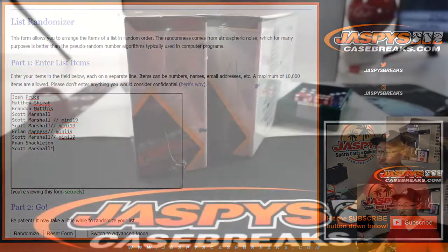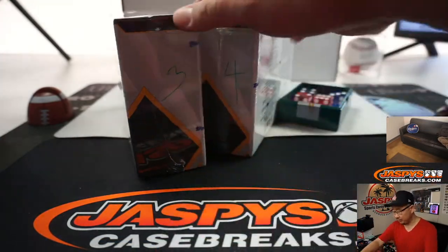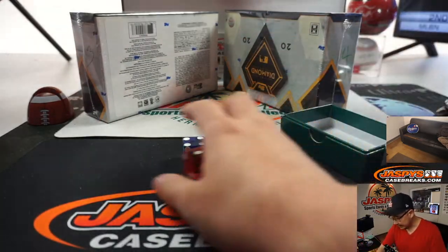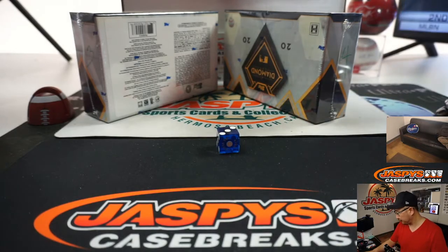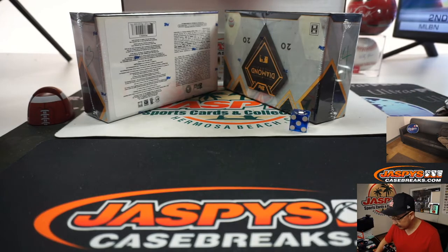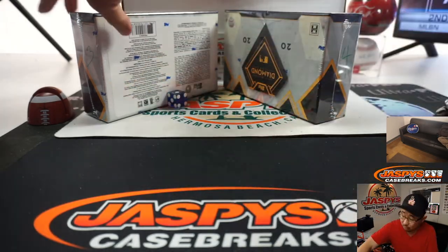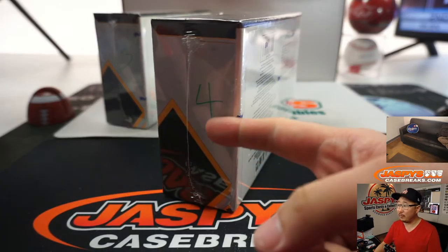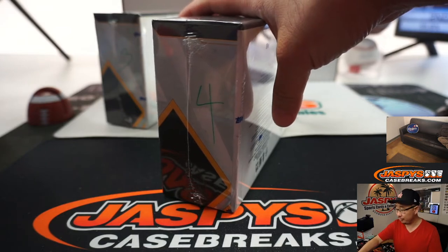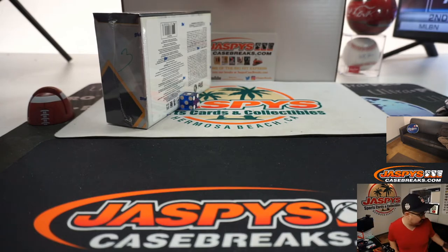We've got one more box left that's in the store right now. I'm going to select a die — one, two, three for the left side, four, five, six for the right side — and it's one. So we're going to do the left side, going in order: one, two, and three. Break four will be box four, and there are spots available straight up. I would get those ASAP before we put a little mini break to win spots.